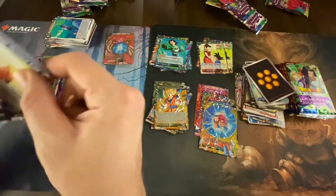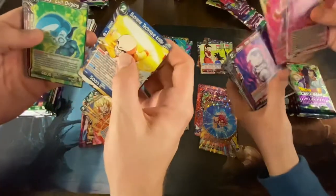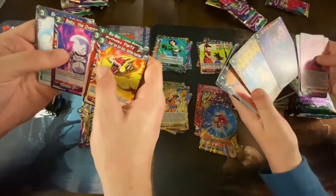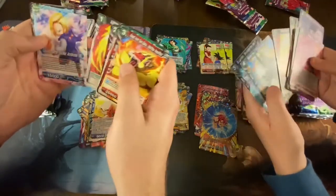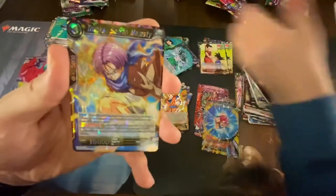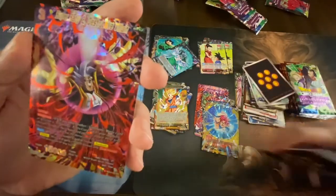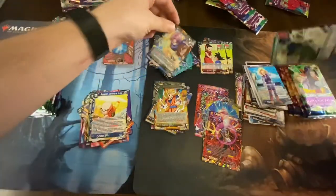Remember, you gotta open it so everybody on camera can see. Supreme Technique Krillin, Baby Evil Origins again — so again I've got a double uncommon. And here we go: Trunks Saiyan Majesty for the rare. And what's behind it — Super Baby 2 Destructive Villain — that's an IVR right there. That's a cool card. We'll put Trunks over here with the rares.